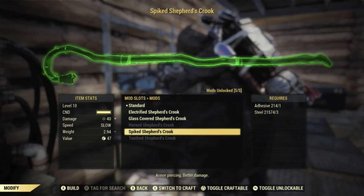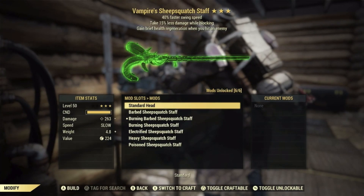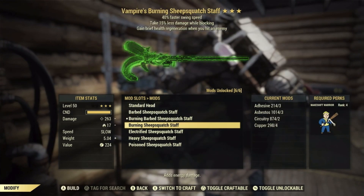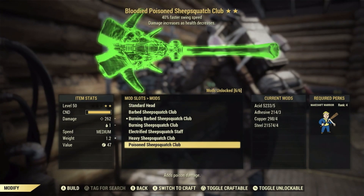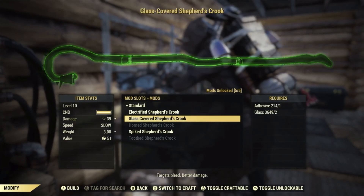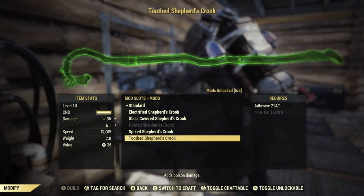Now all these awesome unique weapons besides the shards have a ton of mods to go along with them. Both the sheep squatch staff and the sheep squatch club can get the barbed mod, burning barbed mod, burning mod, electrified mod, heavy mod, and the poisoned mod. For the shepherd's crook you can get the electrified mod, glass covered mod, horned mod, spiked mod, and also the toothed mod.